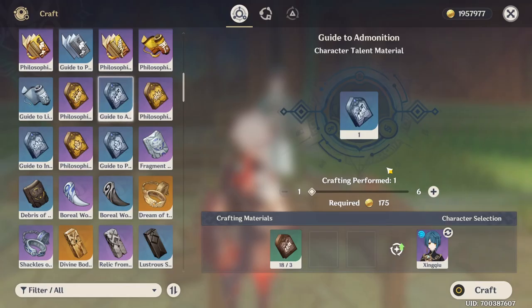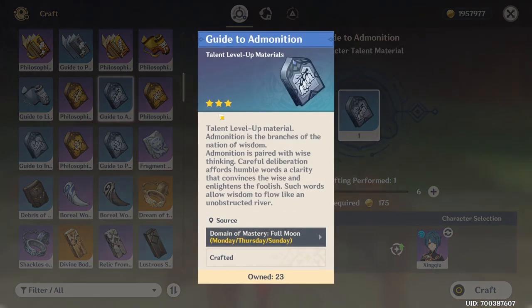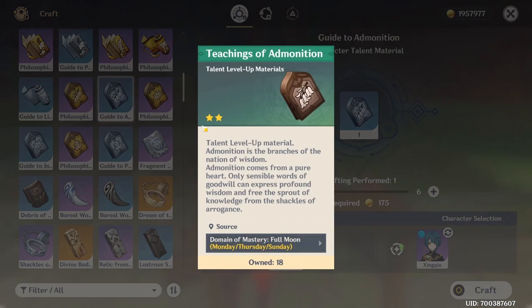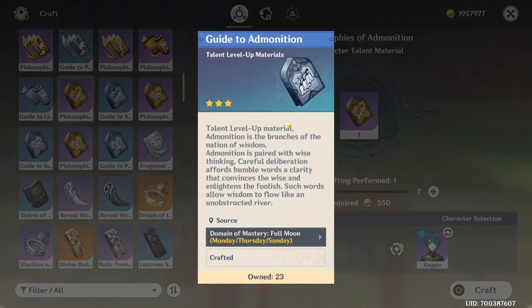You can also craft these materials in the alchemy. What you have to do is give 3 of their lower rank to be able to craft 1 higher rank. This means you have to give 3 of the 2-stars to craft 1 3-star, and when you want to craft a 4-star material, you have to give 3 of the 3-stars.